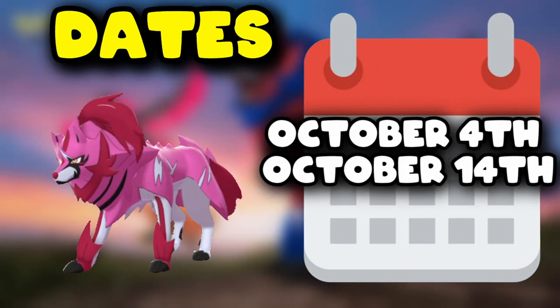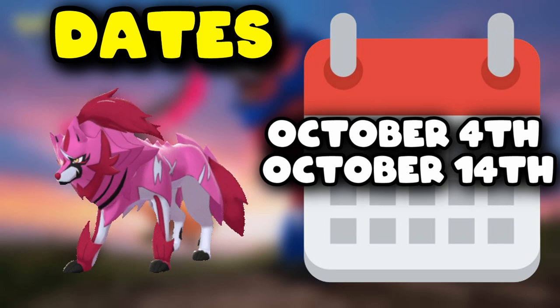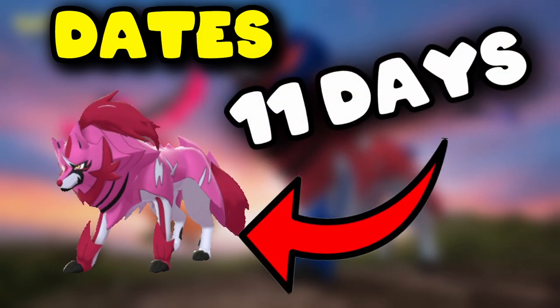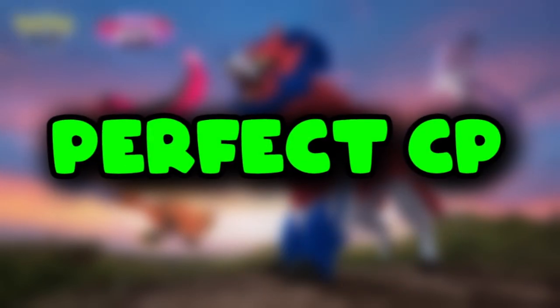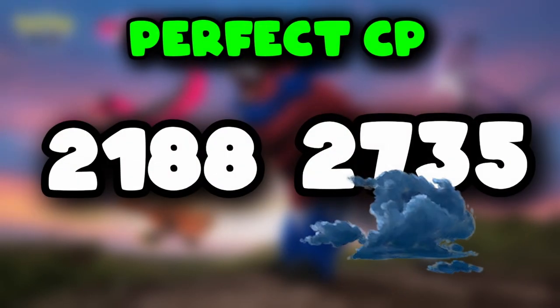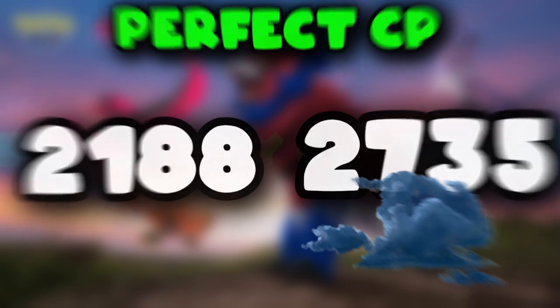Zamazenta will be in 5-tier raid boss from October 4th until October 14th. You only have 11 days to catch this new shiny, so don't miss out. You can find a perfect IV Zamazenta with the following CP: 2188 at level 20 with no weather boost, and 2735 CP at level 25 with cloudy weather boost.